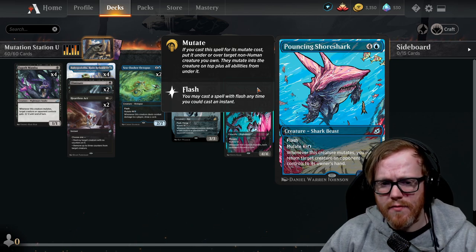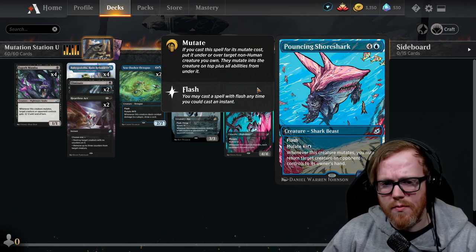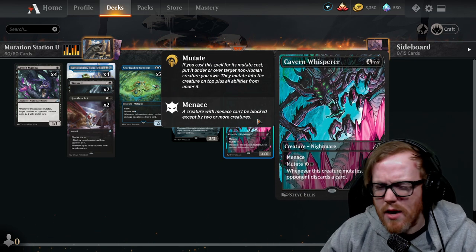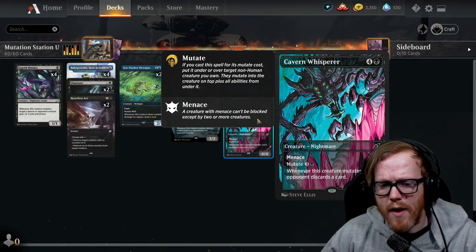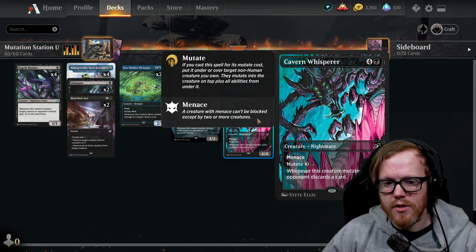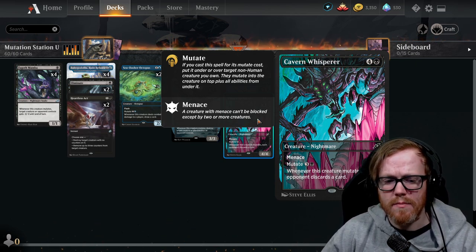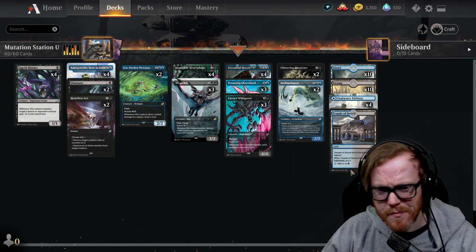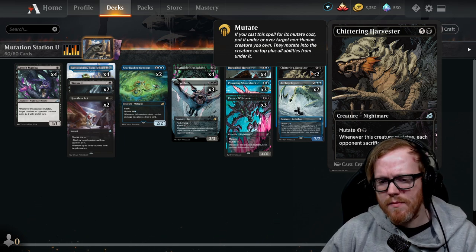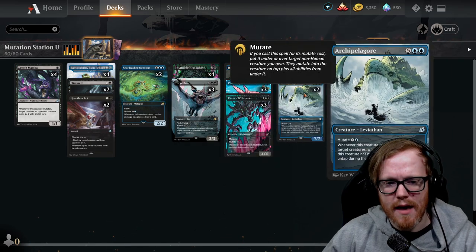Pouncing Shoreshark we brought up to three copies because a built-in bounce effect combined with a mutate creature is very effective, and with flash it can be played at instant speed. We also added Cavern Whisperer — a five-mana 4/4 with menace that mutates for four mana, and whenever it mutates the opponent must discard a card. If your opponent isn't drawing many cards, hitting their hand consistently will eventually put them in topdeck mode, and we can take advantage of that. Chittering Harvester makes opponents sacrifice a creature whenever it mutates, for only five mana.